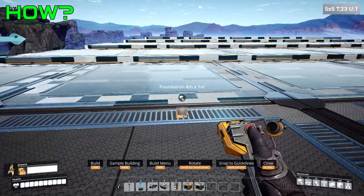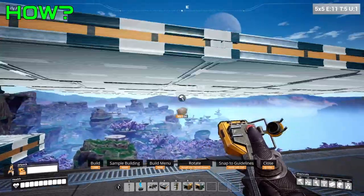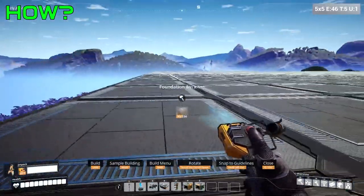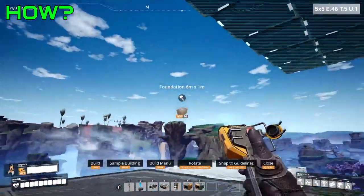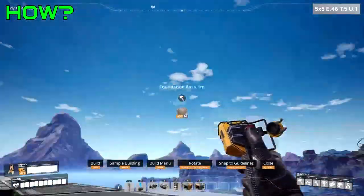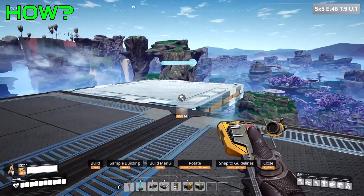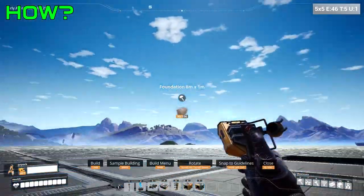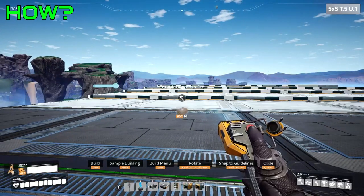We're going to do that at 5 as well. If we hold E to elevate, it just lifts everything up into the sky, which is pretty nice. If you want to build a platform here and then build it 10 walls up, you can build 10 walls up, build the platform to cover the whole thing, and then elevate it as high as you want. The only issue is you'll end up with one extra foundation here, so it might just be easier to build 10 walls up and then build outward from there. We're not going to elevate this structure — I want it nice and flat so I can use it.